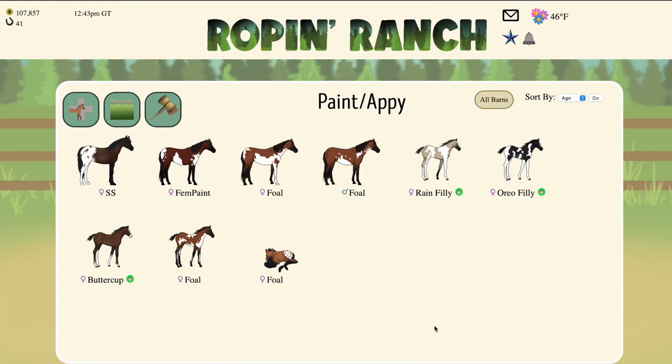Welcome to another Rope and Ranch gameplay tutorial. Today we'll be going over genetics and specifically the paint genetics within the game. We're going to show you three different types of horses and what their different patterns are within the game.